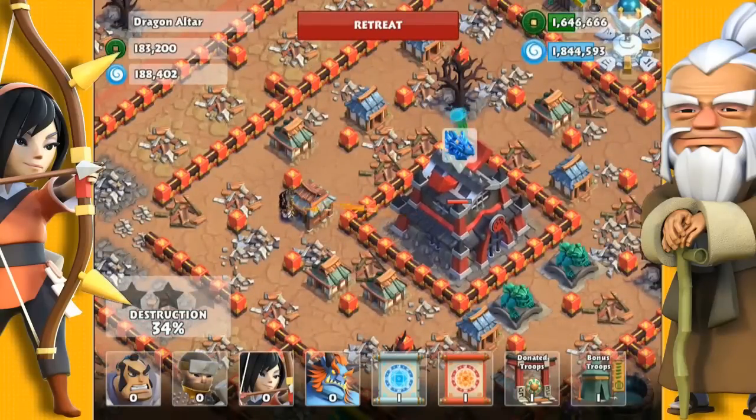If you attack from the south east you will attract the jade lines, and eventually the dragon will come as well. So attacking from the west was the best choice.